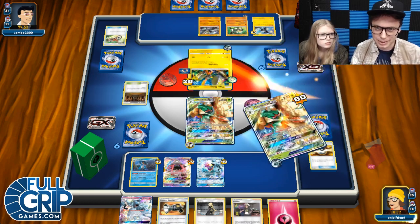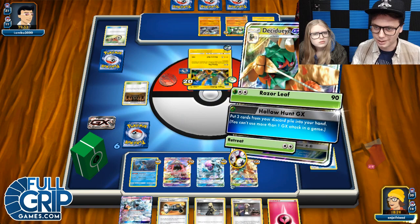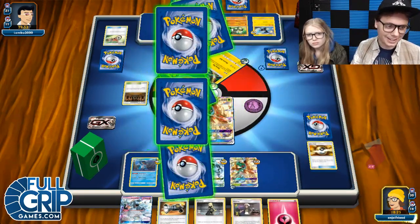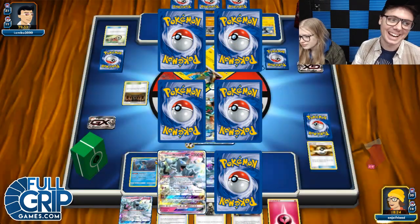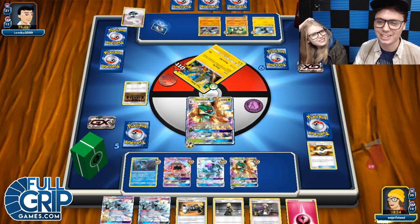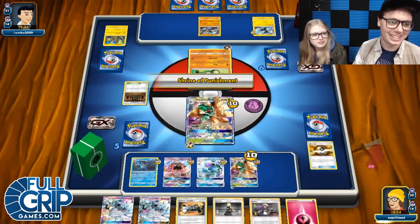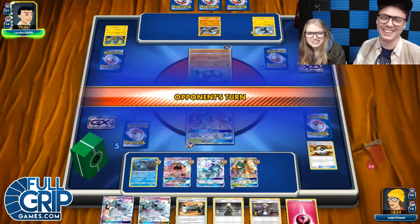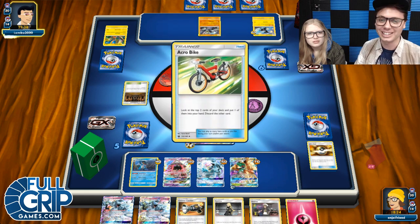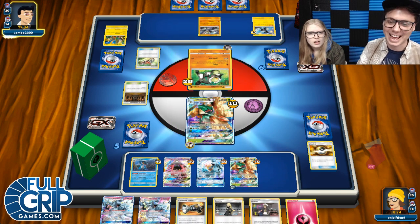Then we're going Feather Arrow the active. I need to Feather Arrow one time — very good. And then we'll Feather Arrow something on the bench — probably this Passimian's gotta go. He's gonna be doing a lot of damage. We'll Feather Arrow that Passimian too, make him a little easier to knock out. And then let's just Hollow Hunt. Razor Leaf — we'll Razor Leaf, get him out of here. Andrew is actually Timmy's dad from Fairly Odd Parents.